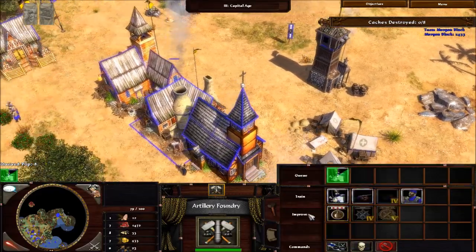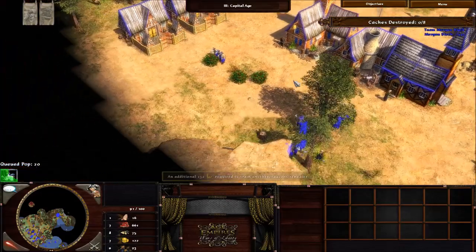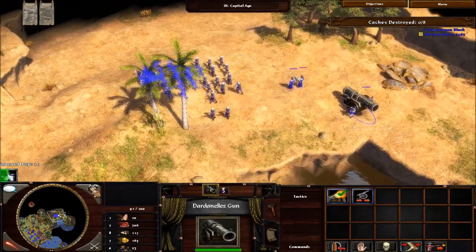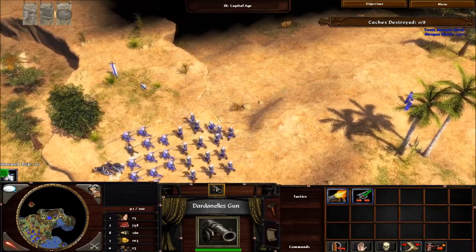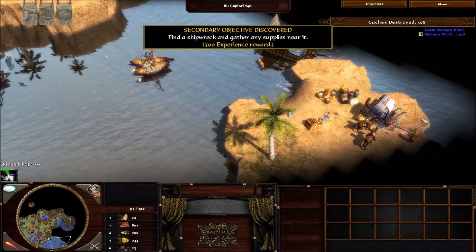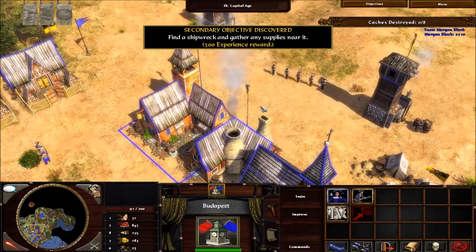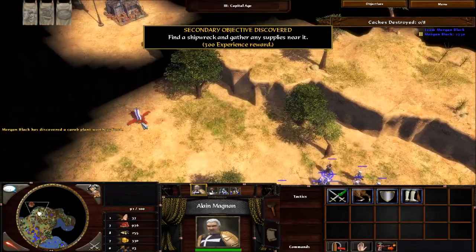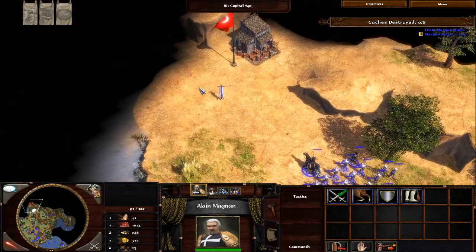The temple is pretty much just another upgrade building for me. They cost food and gold, so I'll sell resources to afford them. I'll train five of these guys and see what happens. When exploring the map in a skirmish match, make sure you gather as much treasure as possible before the enemy does. It's interesting what can happen when you add a mod like this — it changes a lot of campaign elements.